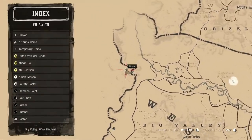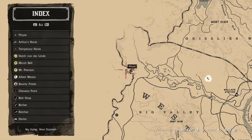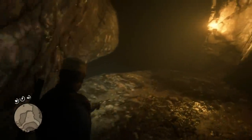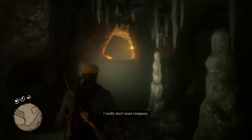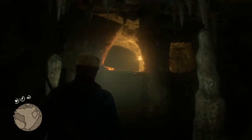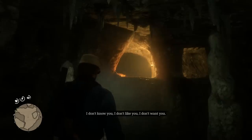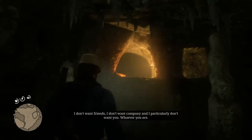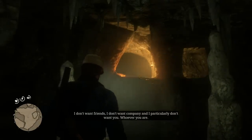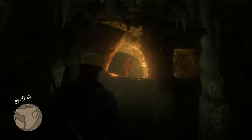Number four is the rare pump action shotgun. To get this, you have to go to the edge of the world — a hidden cave, or what Arthur calls a hidden tunnel, on the west side of the map. Explore it until you meet a character named Hermit, who is very weird and thinks he is the devil. You have to visit Hermit five times on five separate days, and eventually he'll get agitated enough to come down and fight you. When he does, he will have the rare pump action shotgun.